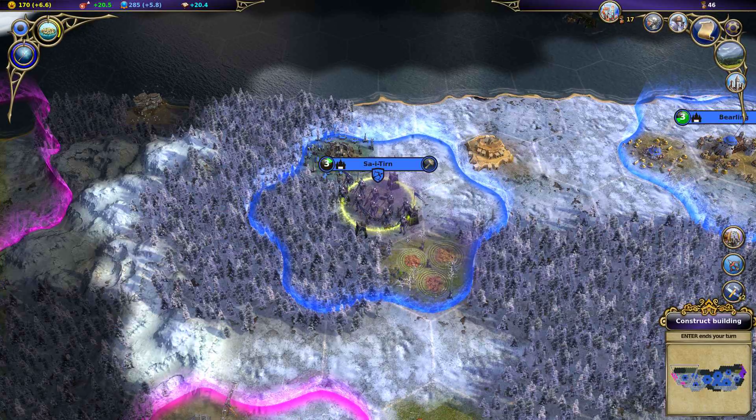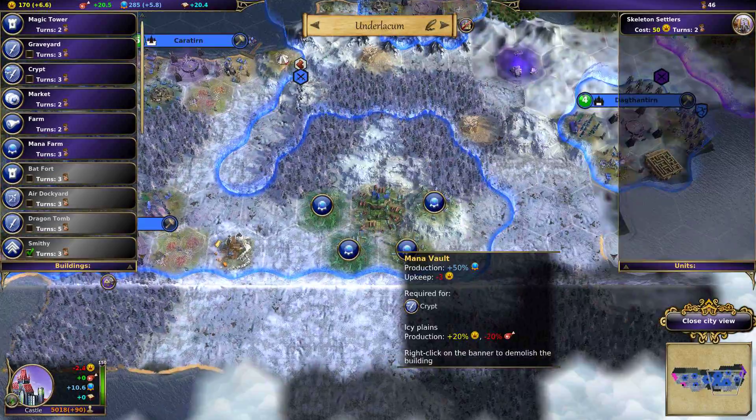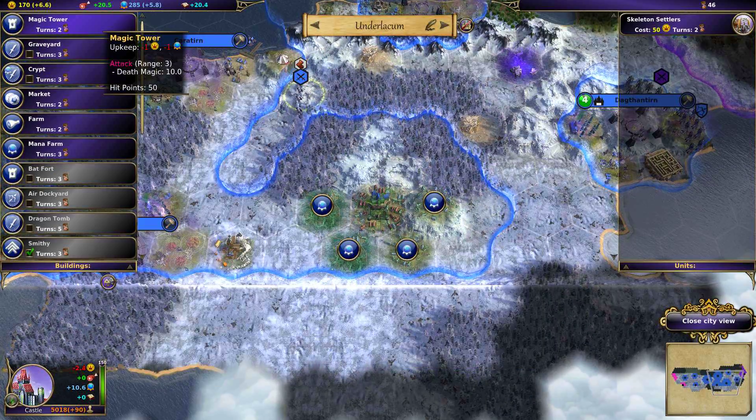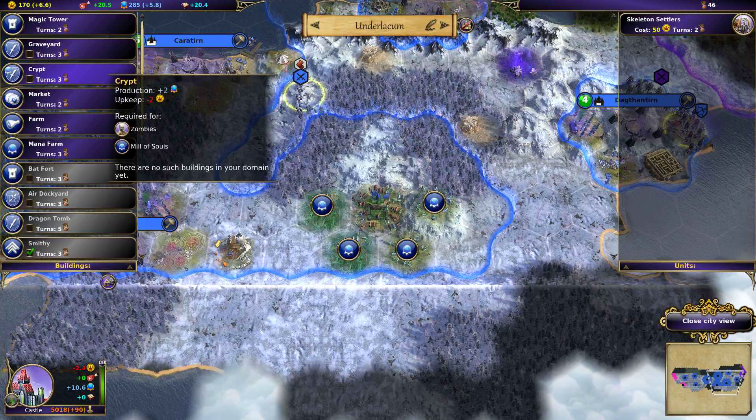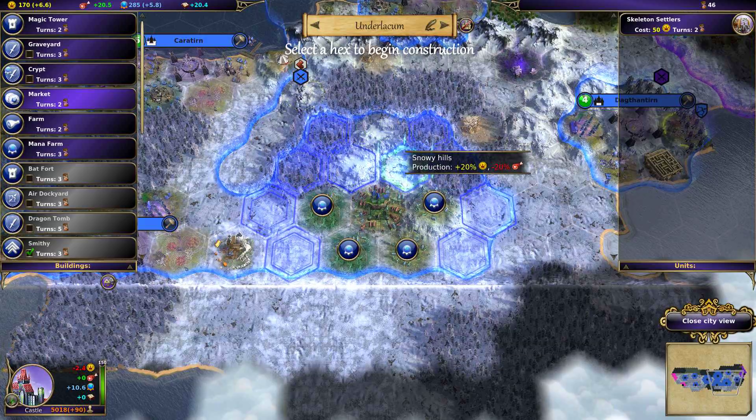Greater lands raising — very useful. So we can now build skeleton settlers. It's a big enough city, and it looks like it's ready for a new little add-on. I did not place a market — I should have done that, because this is an undead town.